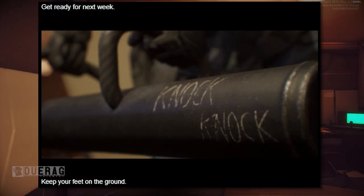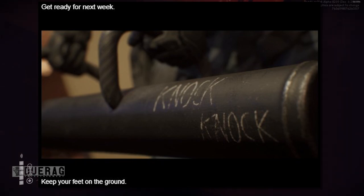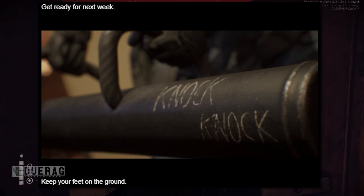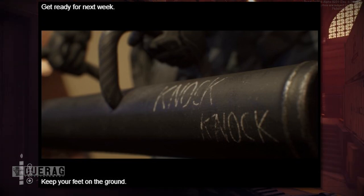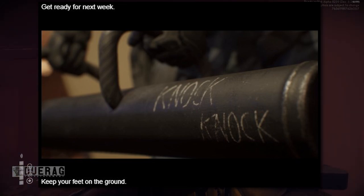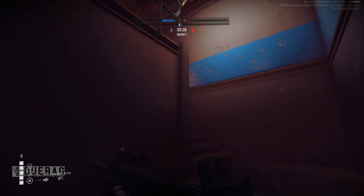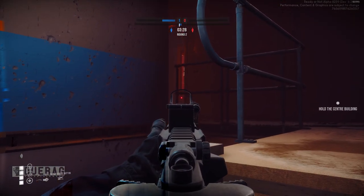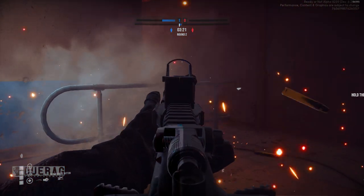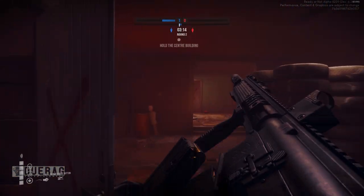They hinted at something for next week — does that mean we're actually getting a playable update? They're showing a picture of 'Knock Knock,' the battering ram about to break a door down. Some people were saying it was from the previous trailer, but someone did a side-by-side and it's actually different. What if they're redoing the previous trailer in the modern version of the game? That'd be kind of cool. This newsletter is relatively small again — hopefully it means they have something to show next week, at least to supporters.